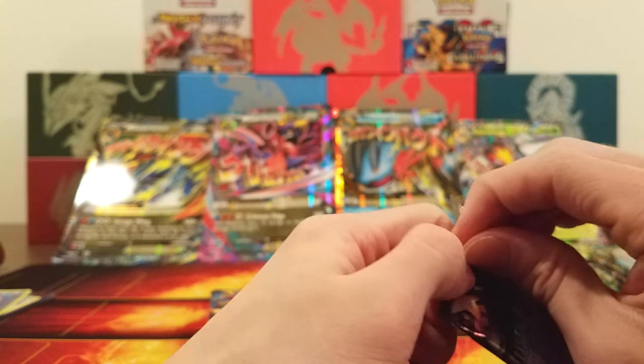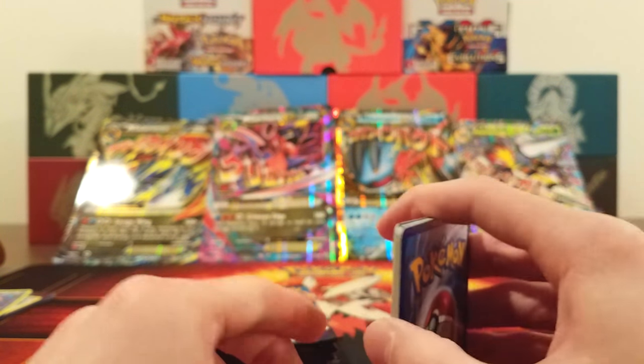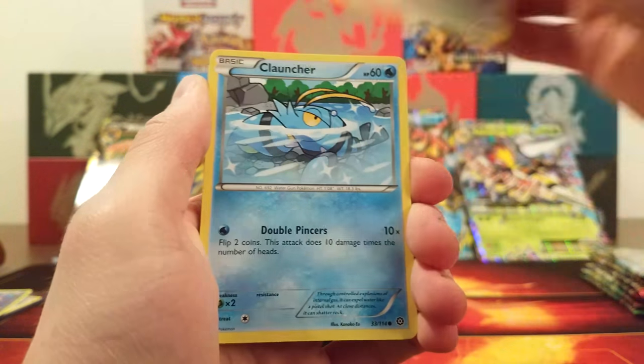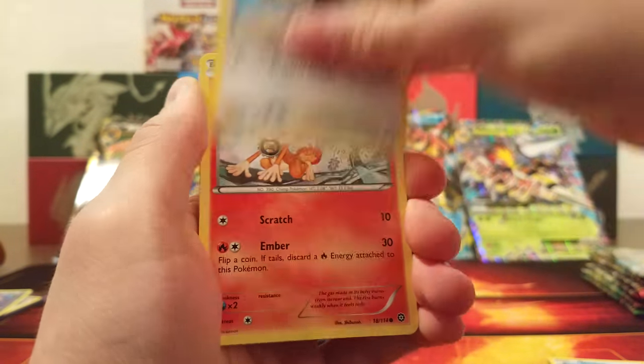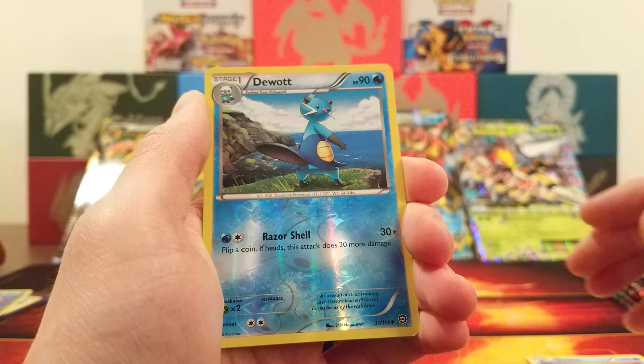Steam Siege again — I highly doubt we'll get much luck here. Our Steam Siege booster box was good but our Elite Trainer box was awful. We got Meowth, Clauncher, Shellos, Rufflet, Chimchar, Hawlucha, Anorith, Cloth Fossil Anorith, Durant Reverse, and the rare is a Jolteon. That's three Jolteons in the same video — what the heck!